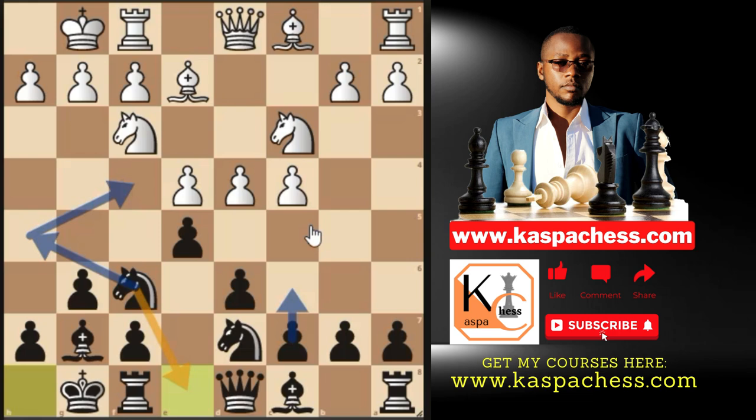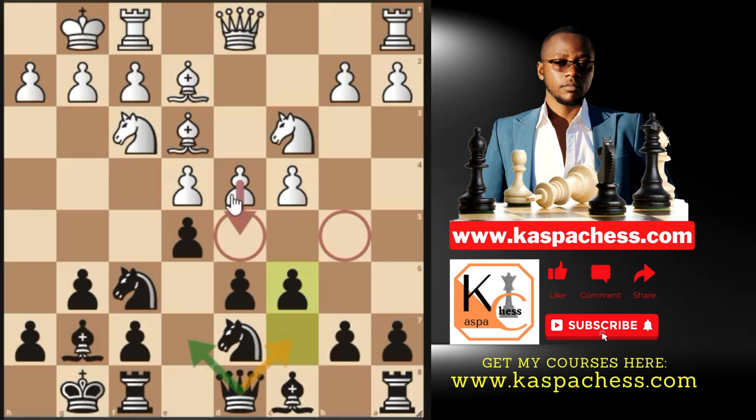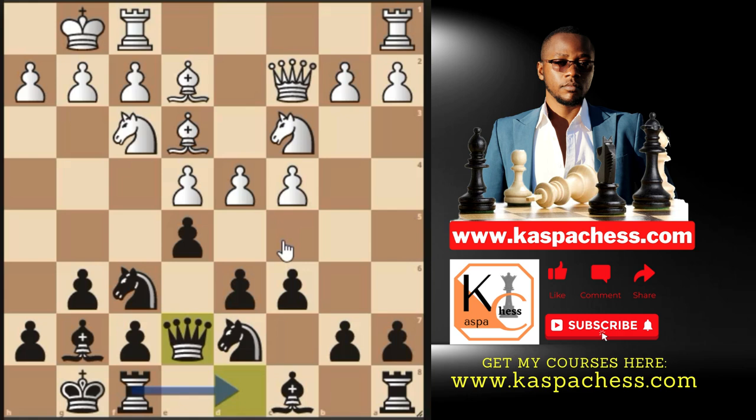After you castle short, white develops the remaining minor piece, then you play c6. You might not see your opponent pushing d5 — most players like keeping the tension. This is when you use waiting moves such as Qc7, Qe7, h6, and most importantly put your king's rook on d8, not e8. If they play Qc2 preparing Rad1, you just go Qe7 and continue with h6.